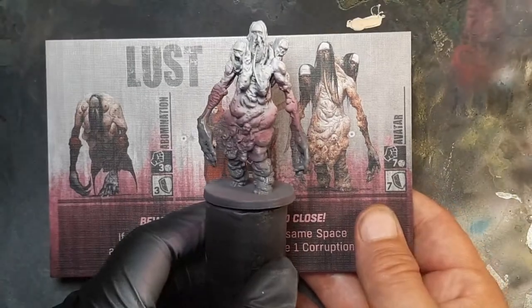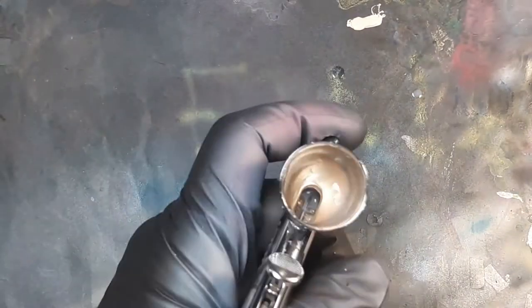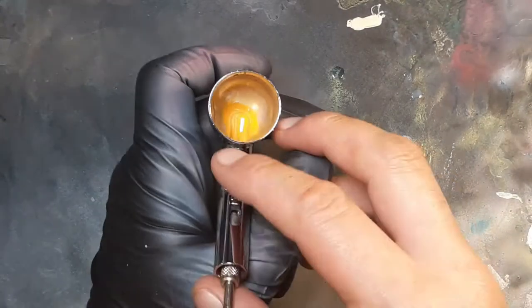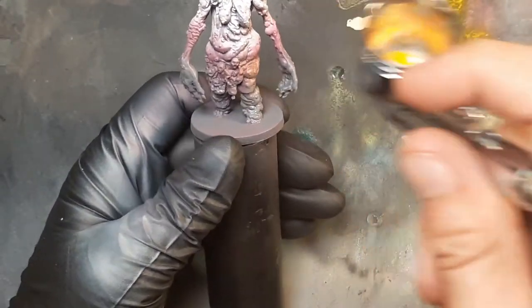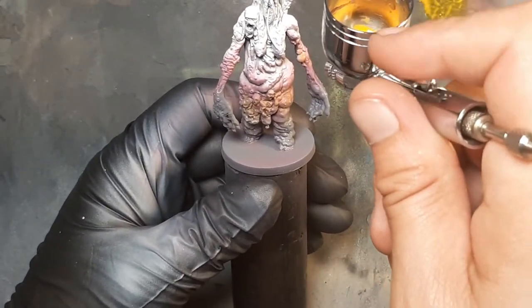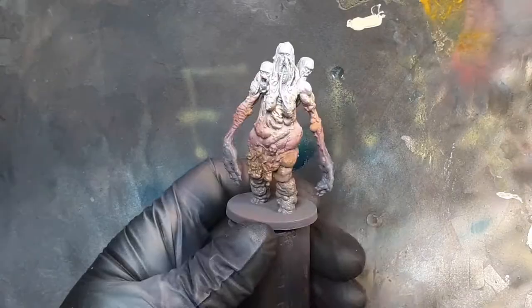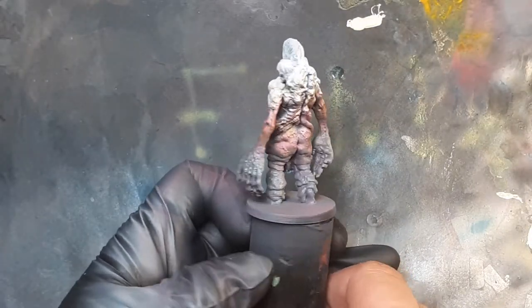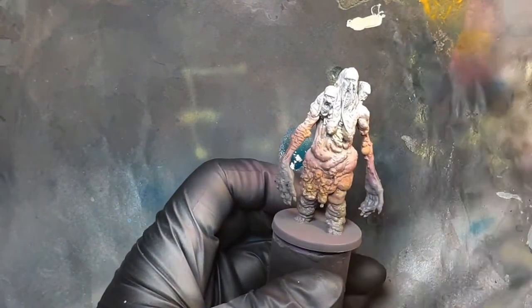Looking at the player's card, making sure we get the base coats in where they need to be. Now we're going to use Greed, which is an orange — we're going to spray a little bit over the Gluttony and the Lust to bring some warmth and fleshiness to it. Now it's starting to look like the concept art.